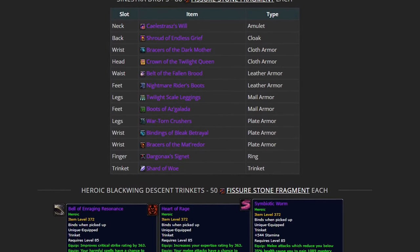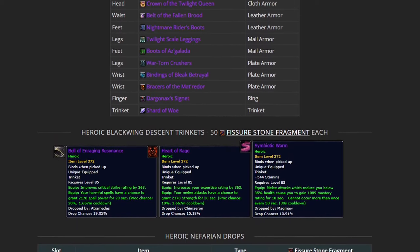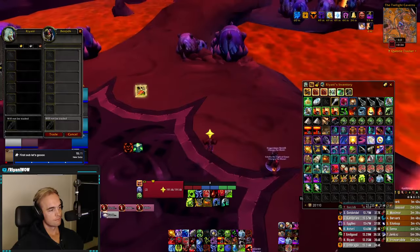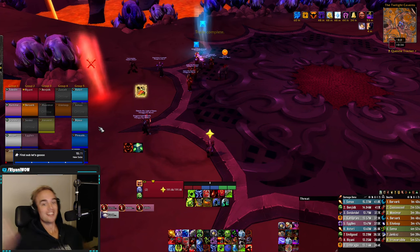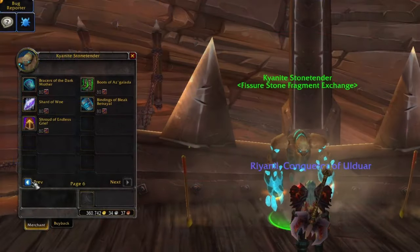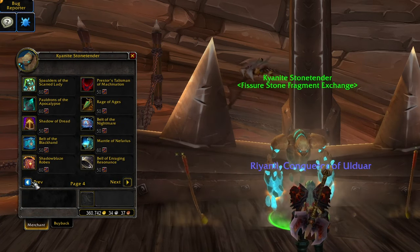All of the non-weapon drops from Nefarian and Sinestra will also be available at the vendor. Tanks who have been passed up on their BIS loot from Sinestra because of DPS priority should be very happy with this. Death Knights looking to use trinkets without on-use or on-hit effects in the next tier should also look to pick up Shard of Woe for snapshotting their Army with the haste effect before pull. Each of the Sinestra items will cost 80 fragments, with the Nefarian items costing 60 fragments.